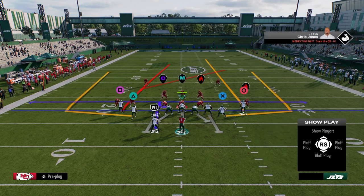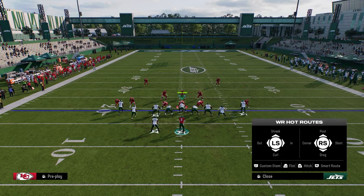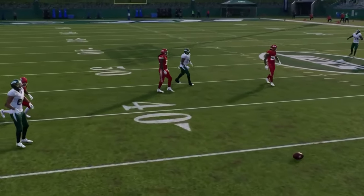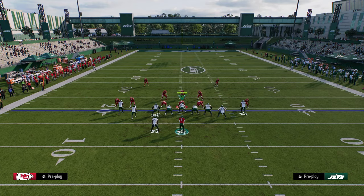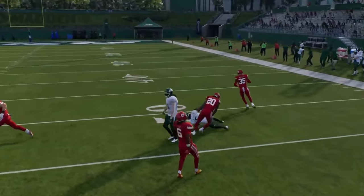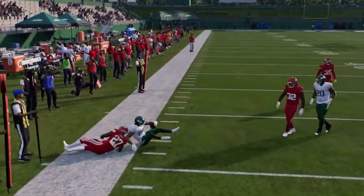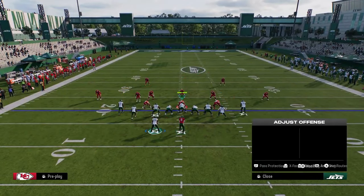A combo you could run with four verticals: streak the running back, put the right side receiver on a post, and put a hitch on the right. Against man coverage, you can also do it out of a post play — you get better wheel routes out of four verticals though. The post gives easy reads against man. Your first read is really always the wheel on the left side — he backs up and you can throw it out there for a pretty good gain if you break the tackle.